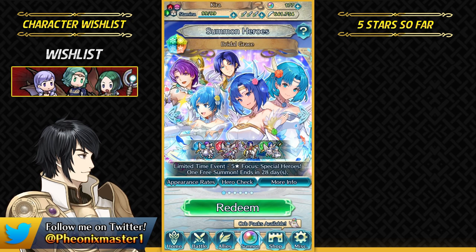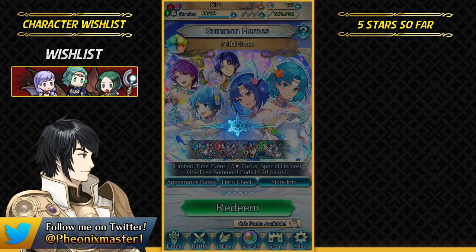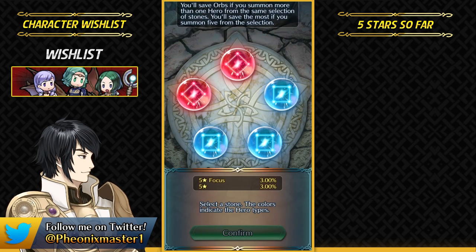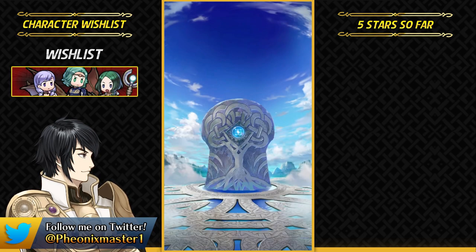What's up guys? I'm Phoenix Master 1 and welcome back for some more Fire Emblem Heroes! Today I'm gonna be summoning on the Bridal banner for this year. I am trying to get Catria — she's definitely gonna be my top priority — and I also want to get Saul because I really want to use his Return for my Mercedes.